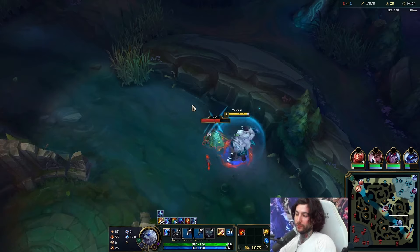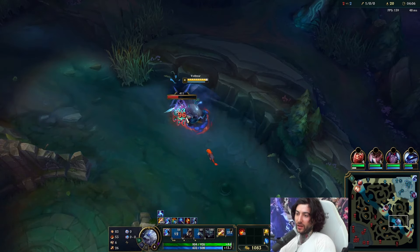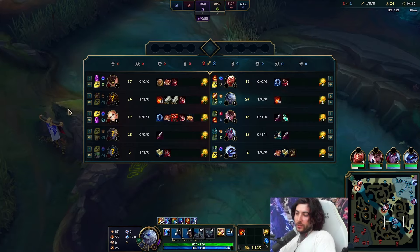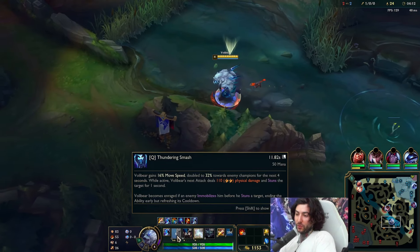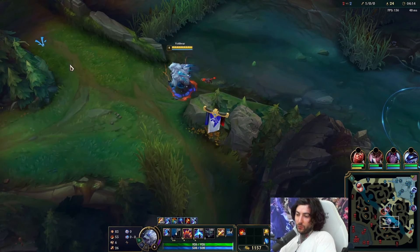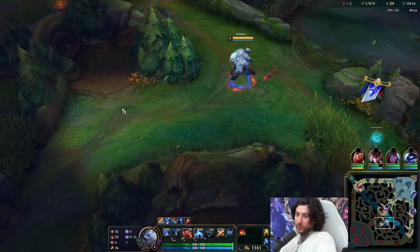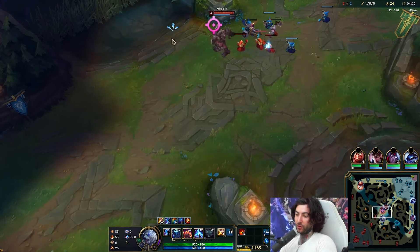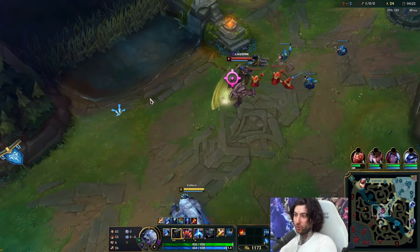After that you always want to go for the crab. There's always going to be gank timers. Your Q — it's really important to know it gives you movement speed while you're moving towards champions. So when you see a champion and you use your Q, you're going to be going a lot faster. You can always utilize that.